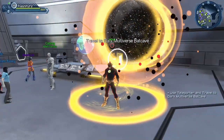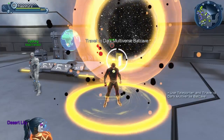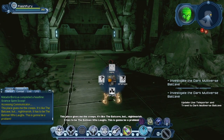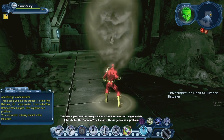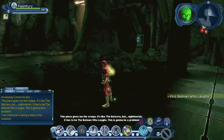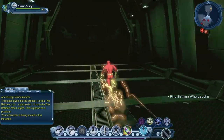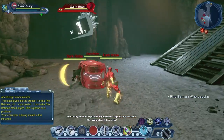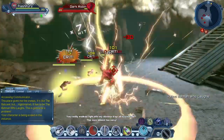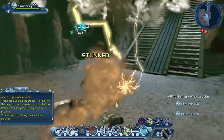So let us travel to the Dark Multiverse. Flash says: 'This place gives me the creeps. It's like the Batcave, but nightmarish. It has to be the Batman Who Laughs. This is going to be a problem.' And there he is — the Batman Who Laughs says: 'You really walked right into my obvious trap all by yourself? This was almost too easy.' Let's get rid of a few Robins.